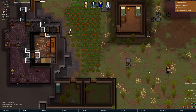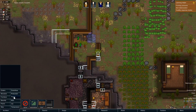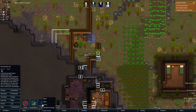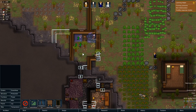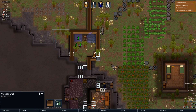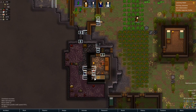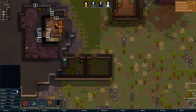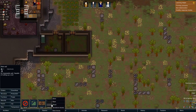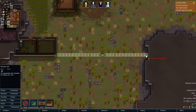Still need to deconstruct that. We need a joy source - why don't we put in a horseshoe pin? Put it in here in the dining room. Lord Leo's doing a little bit of butchering. We actually need to finish the walls out here - not enough wood.